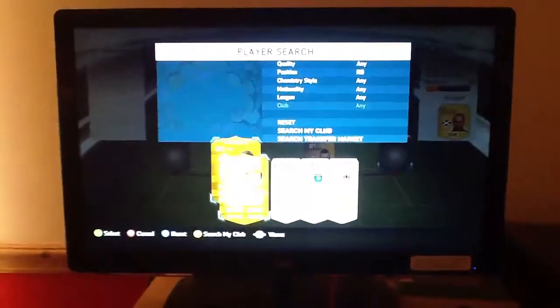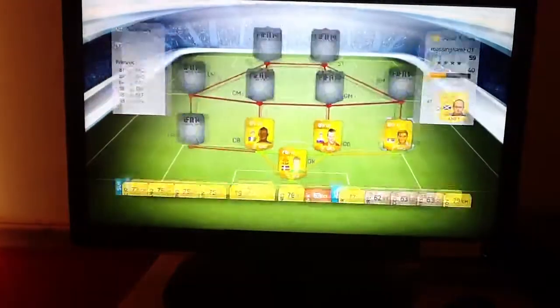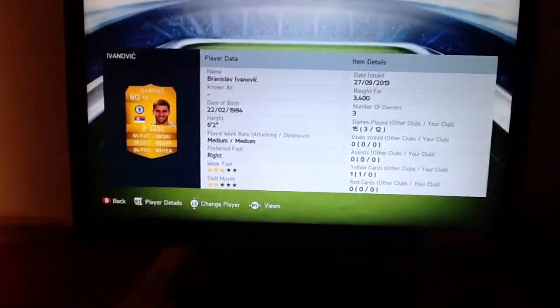At right back we have Ivanovic. He cost me 3,400 coins, 6 foot 2, 3 star weak foot. His outstanding stats are 85 defence and 83 heading.